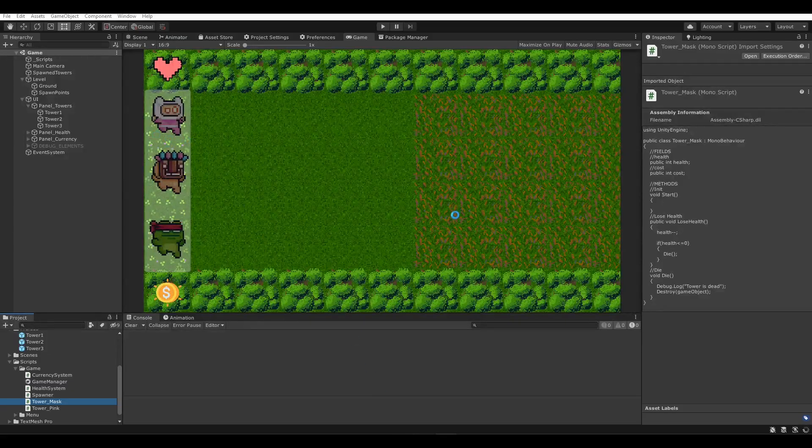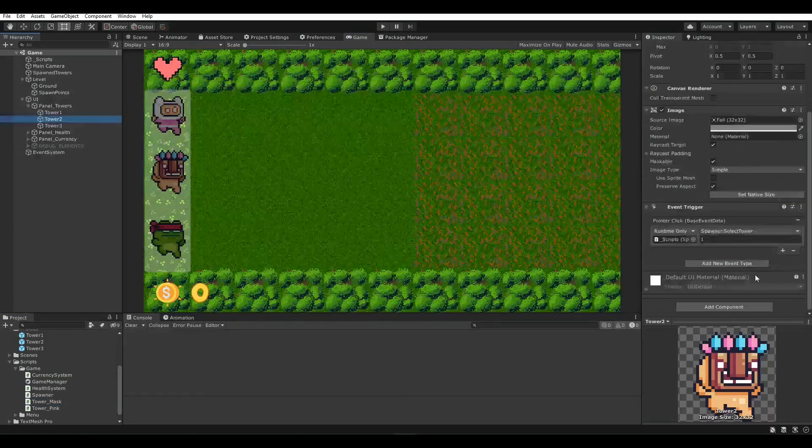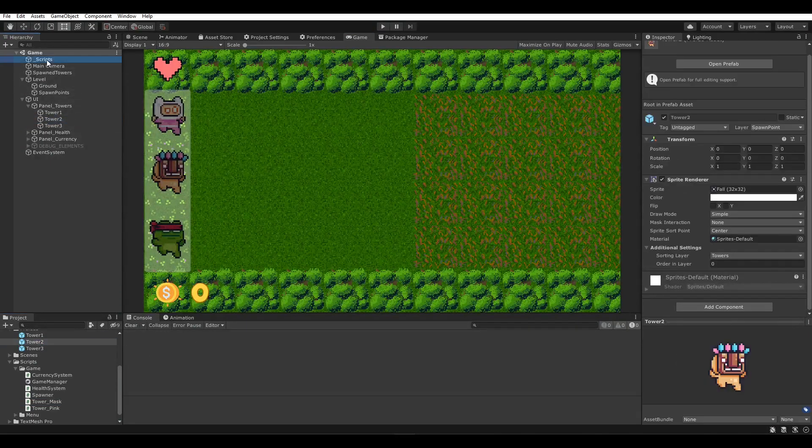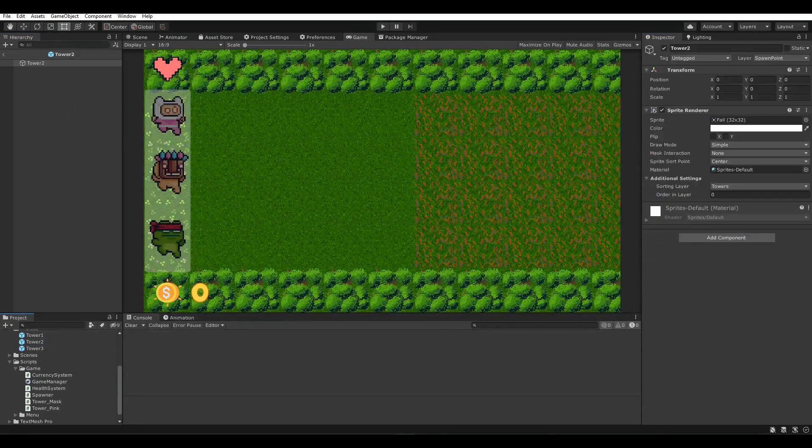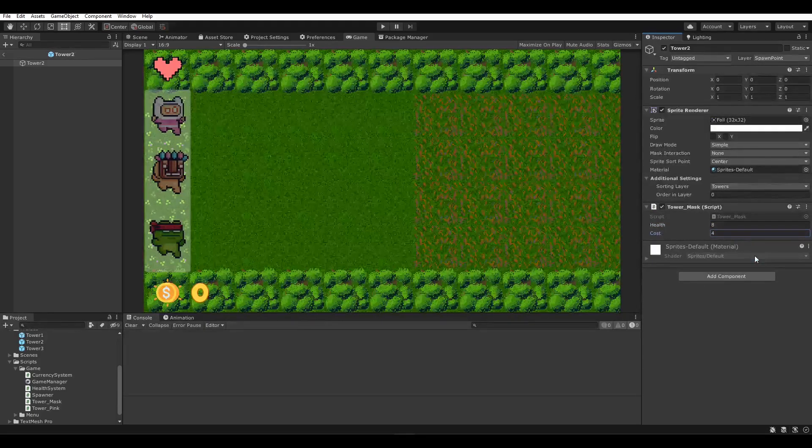These are two simple methods - Start does nothing. Let's go ahead and see how it works inside the editor. We have the second tower - it's part of the spawner. We go to the prefab, double-click it, and then just drag and drop the TowerMask script. Let's give it health of eight - it's a really powerful tower. The cost, let's go ahead with four.